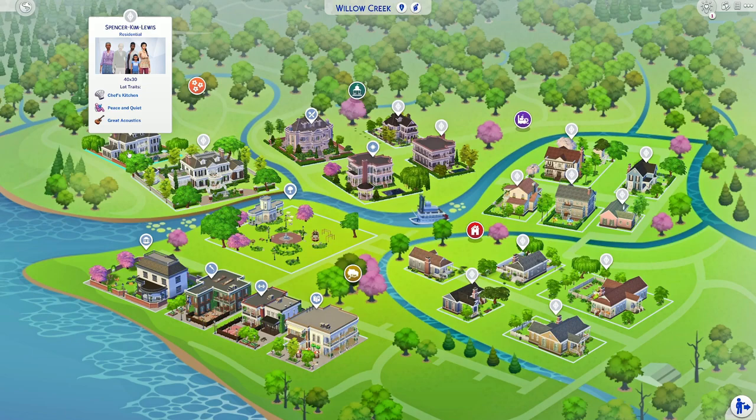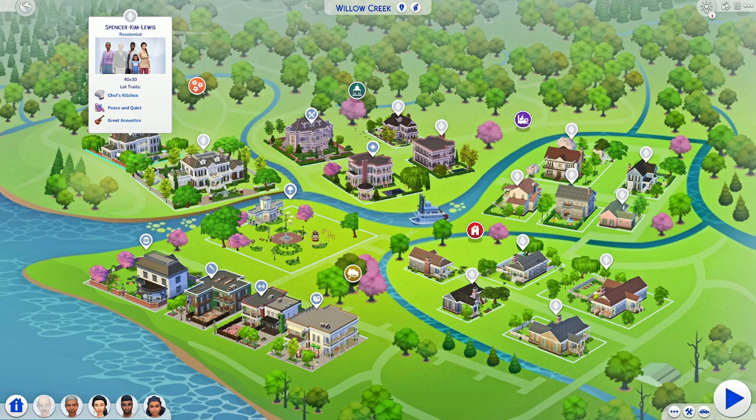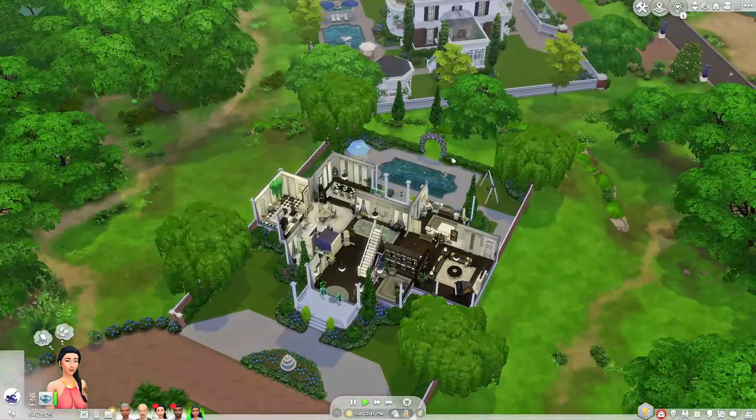Normally I start right here at this house and work my way around as I tour through. I have actually not toured through the save file at all, so I really don't know what any of this looks like. We're going to take a peek through this together. So this is the Spencer-Kim-Lewis house. It looks like the Sims have been made over, which I really, really like, and I need to see their house.